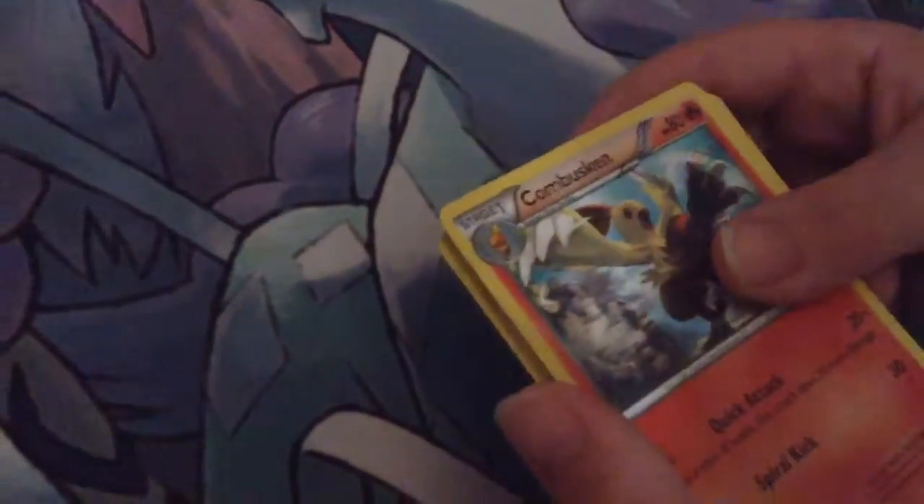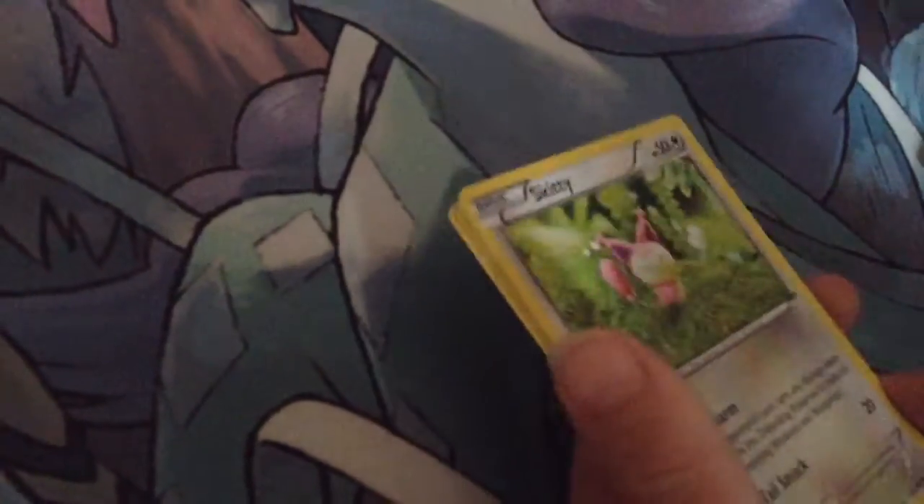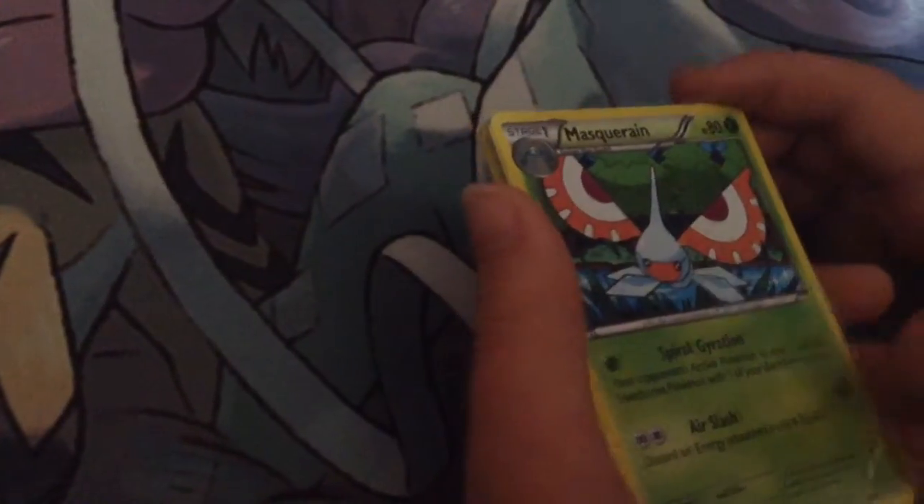It does Explosive Jet, and it does 50 times the number of energies you discard. So this is pack 32, and I got a Combustion, a Freshwater Set, a Nita Queen, a Honage, an Electric, a Drilber, a Skitty, a Rhydon, a Swampert, and a Deluxe.